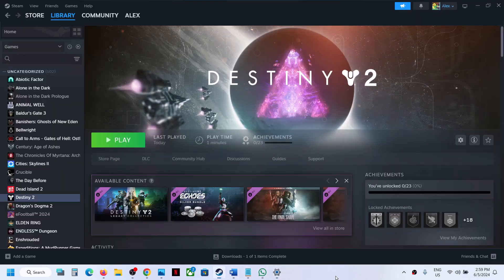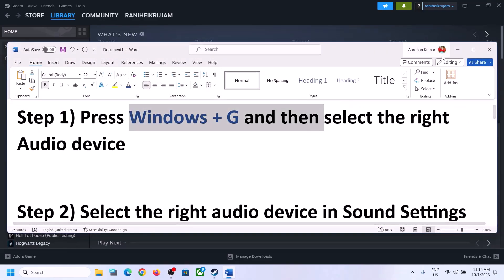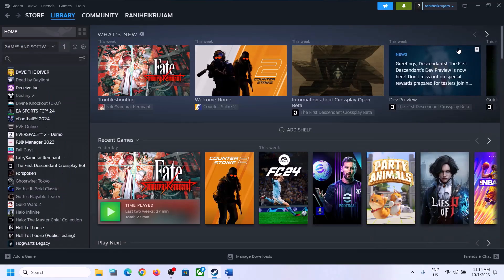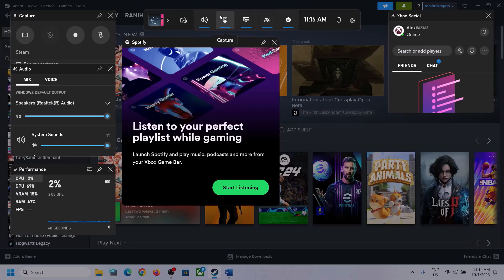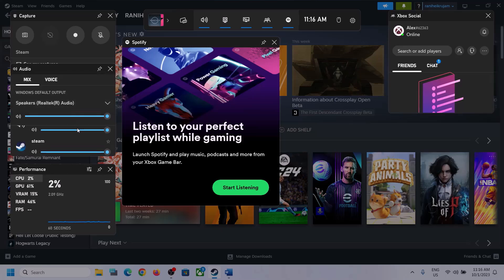If the sound is still not working, follow the rest of the steps. The first step is to press Windows + G on the keyboard to open Xbox Game Bar. At the top you can see the speaker icon — click on it. You will see Audio settings. Click the down arrow and make sure you select the correct audio device — the speaker you want to use. Also scroll down and if you find the game in the list, make sure the volume is set to maximum.